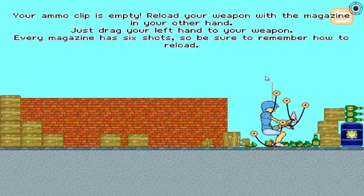Your ammo clip is empty — reload the magazine with your other hand. Each magazine has six shots. How do I reload? Oh come on, where's my other hand? Oh sweet, I did it!